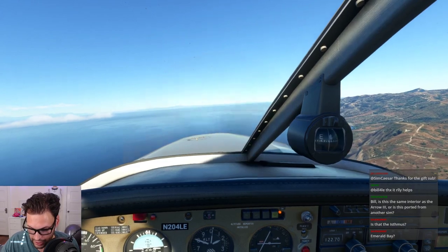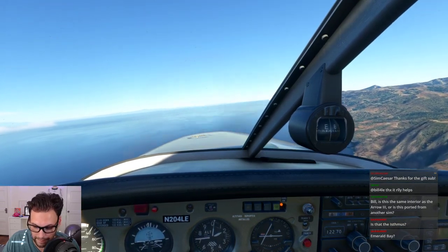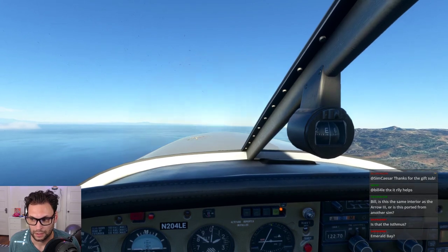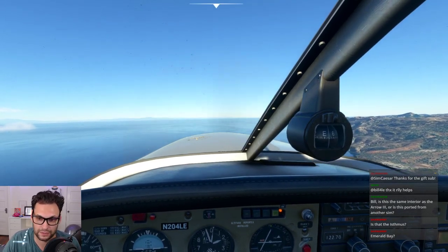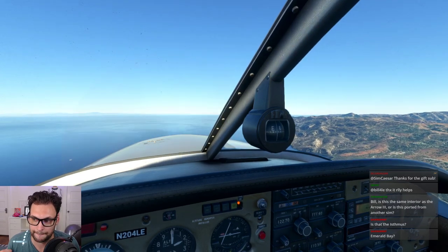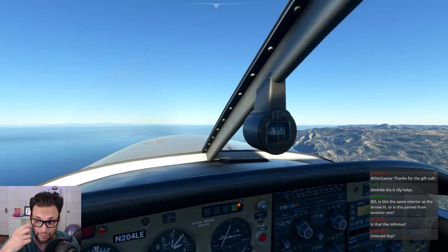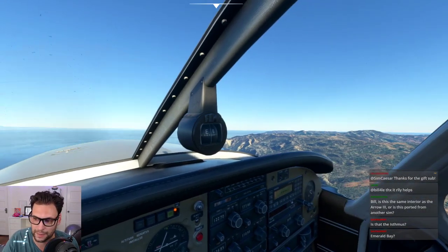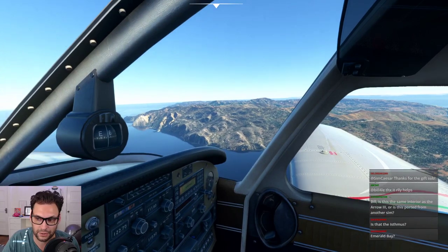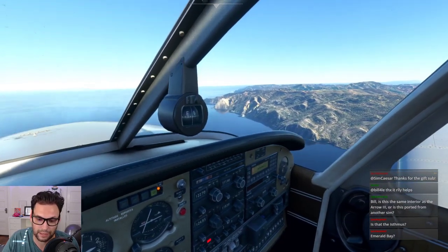Catalina traffic, Arrow 204 Lima Echo, five miles to the northwest — going to enter a right base for the overhead break, runway 22, Catalina. So between the highly detailed actual airport, much-improved Avalon, boats, maritime traffic — and it's on sale right now for I think $17 — it's a little expensive for this type of airport, but if you have PilotEdge this is a really fun place to go and the scenery is spot on. Let's see if we can do this break a little bit better now that we're not super high.